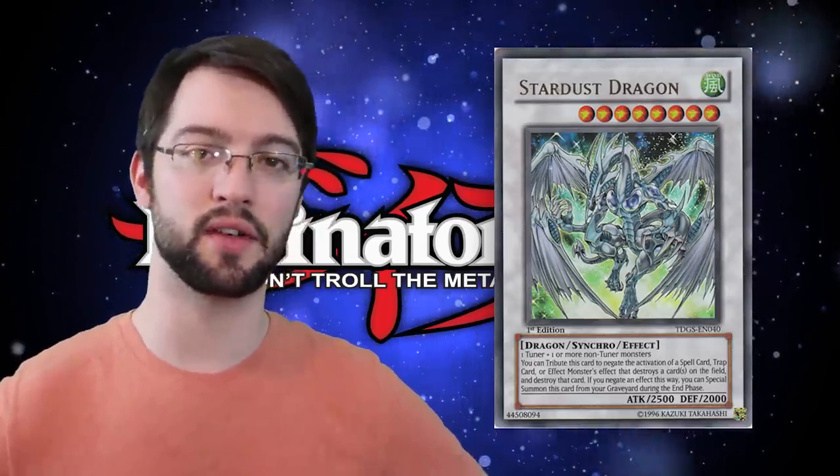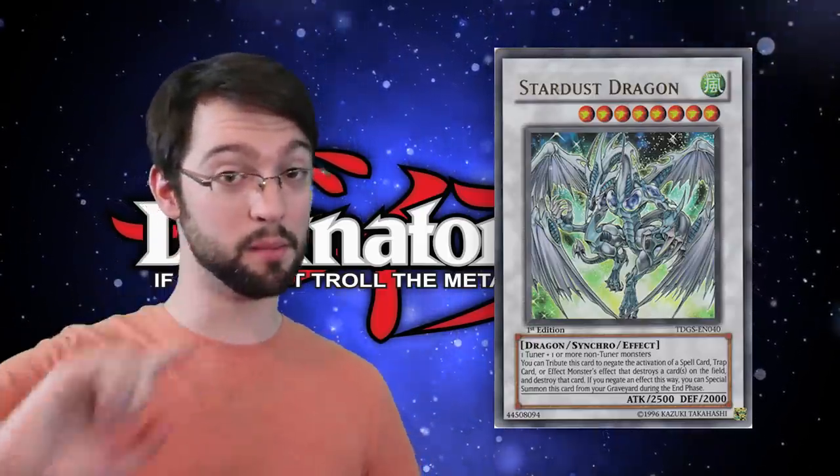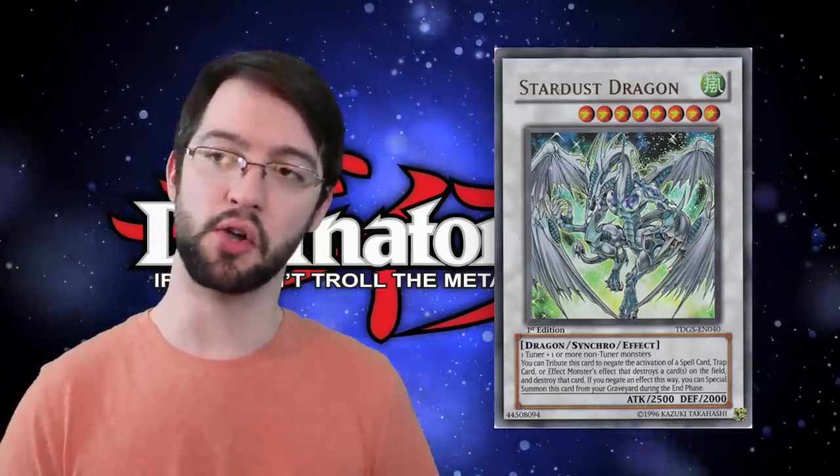What does he do? During either player's turn, if a card or effect is activated that would destroy a card or cards on the field, you tribute this card, negate the activation of that effect, and destroy it. Basically, if your opponent tries to pop something with a card destruction effect or tries to board nuke you with something like Dark Hole or Raigeki, that's not gonna fly with Stardust Dragon. We're starting to get those more modern style effects where you have a monster with self-protection against something like Raigeki or Dark Hole, as well as a blanket protection for the board. You can really tell that these Synchro monsters were hard to make — you gotta do math and have a tuner on board — so they really gave them some good effects to reward all that effort. And as a bonus, if he's in your graveyard during the end phase of the turn you used his negation effect, you can special summon him back to your board to be used once again.